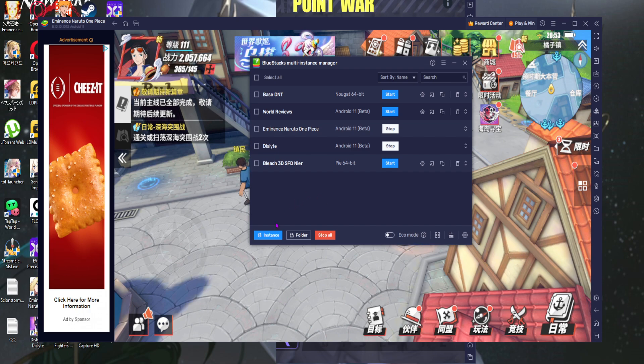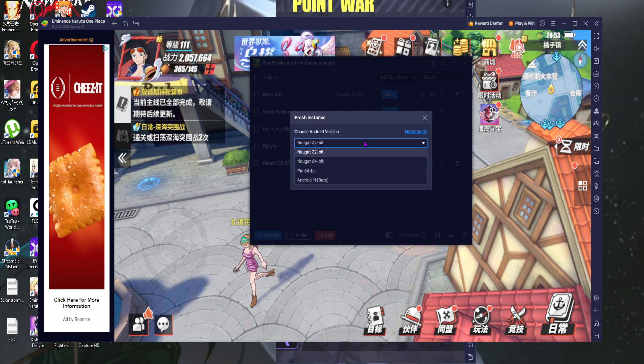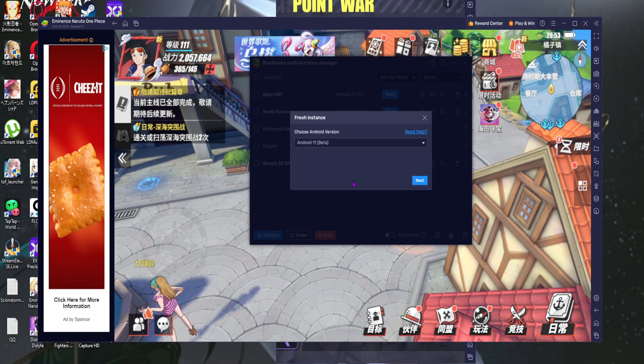To make an Android 11 beta instance, since it won't start that way by default, you go to Instance, then Fresh Instance, and scroll all the way down to select Android Beta.